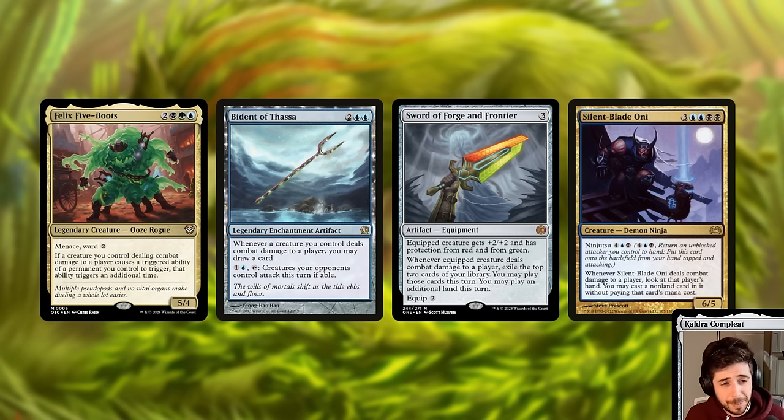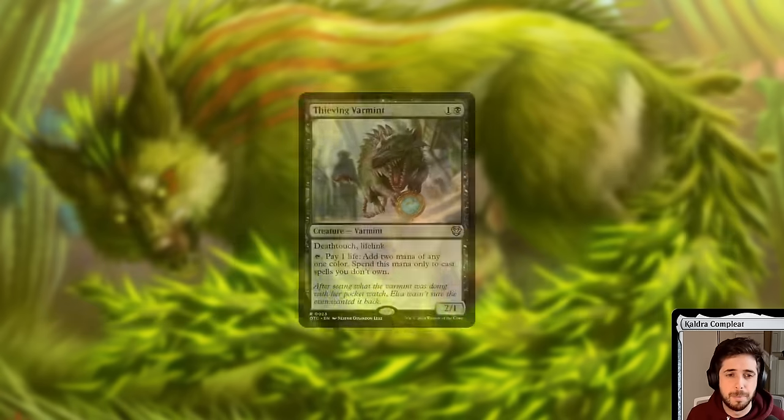The commander is really sweet, a really exciting build-around — kind of like a Sultai Isshin, even though they use different types of triggers, but both very aggressive.